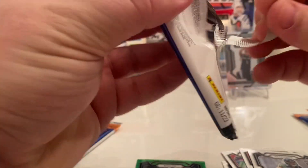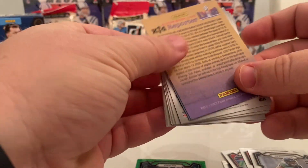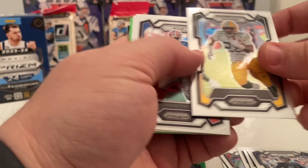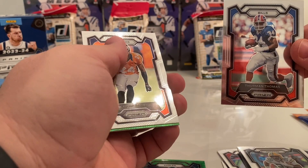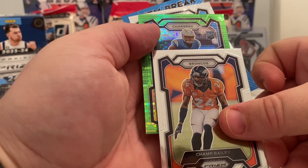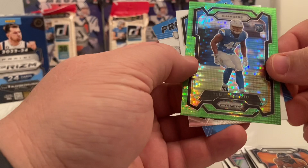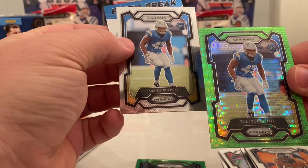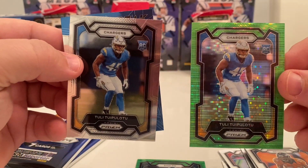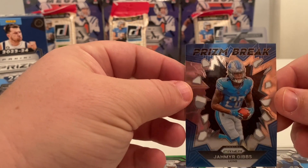Going into the second pack. Nick Folk, AJ Dillon, Thurman Thomas — one of the better running backs in Bills history. Champ Bailey. Green rookie on the Chargers, Tutu Atwell. Cool rookie card right there. And the Ja'Marr Chase Prison Break — that's a great card. And the Jahmyr Gibbs Prison Break — also a great card.